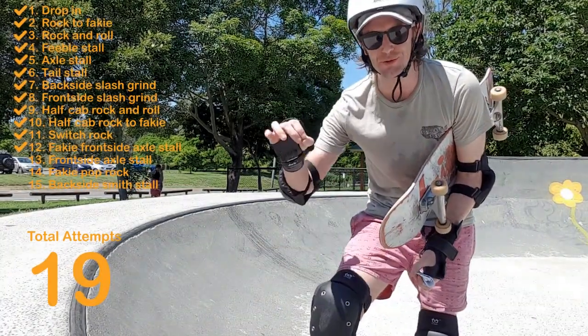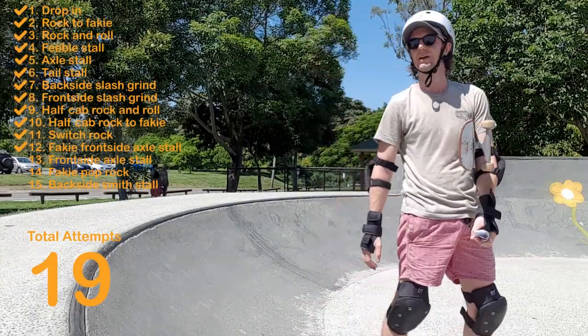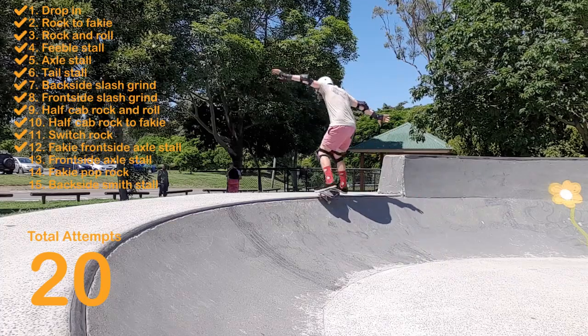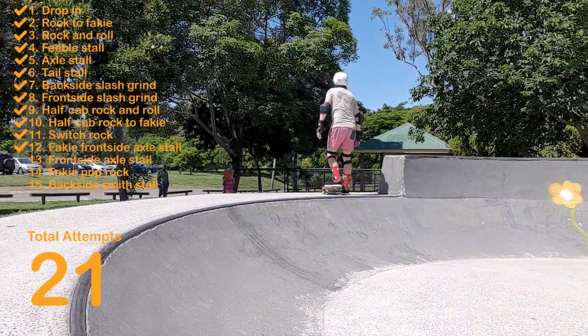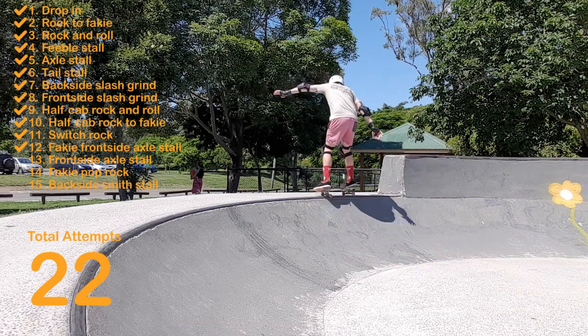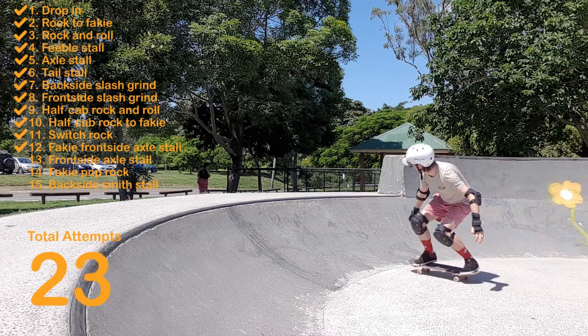Anyway, going on to trick 13 — the dreaded frontside 50-50. Frontside was actually pretty difficult for me. It took me about three goes just to commit to it, and then I did two roll-ins. I wasn't particularly happy with either of them, just because I went the deco route rather than just off the trucks.